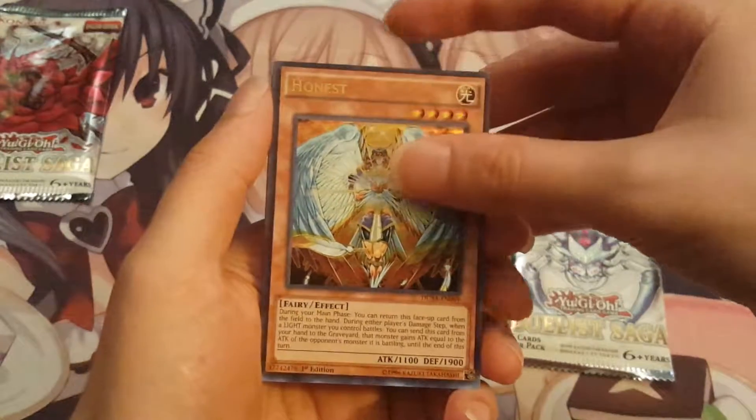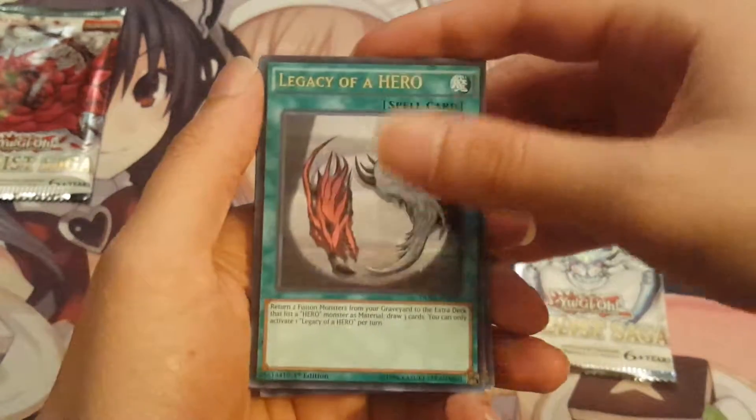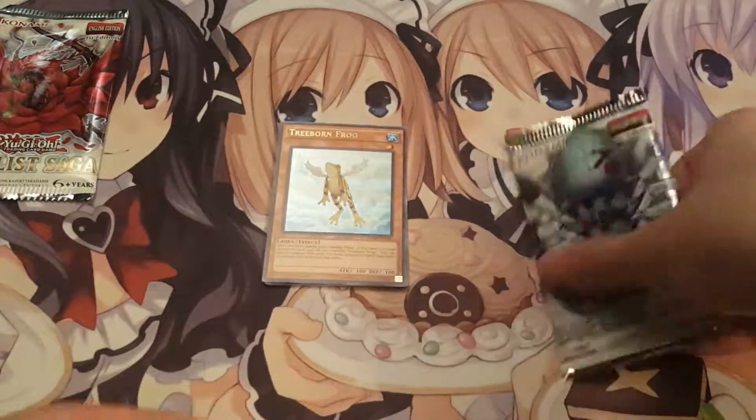Starting off with Treeborn Frog, Honest, Powerwall, Legacy of the Hero, and Saber Shark. Okay, that pack was pretty bad.